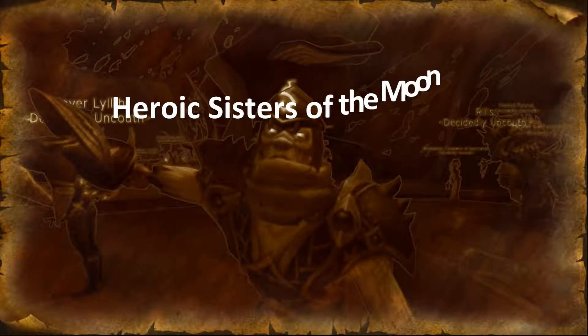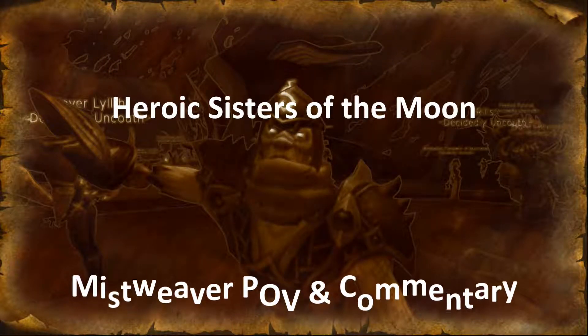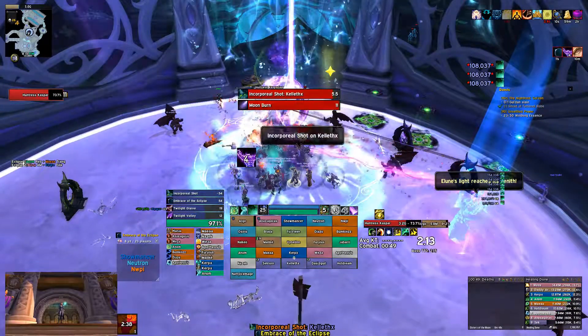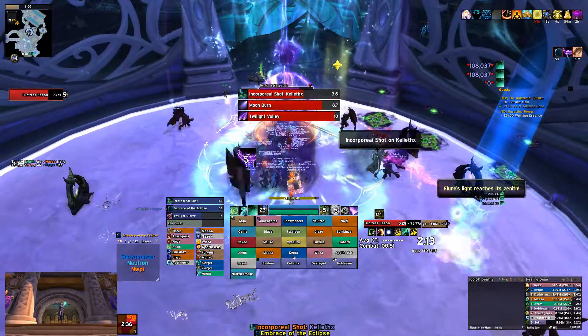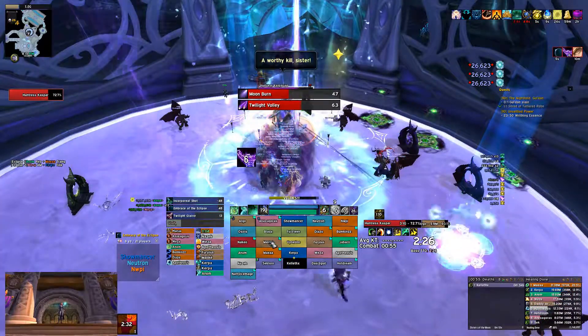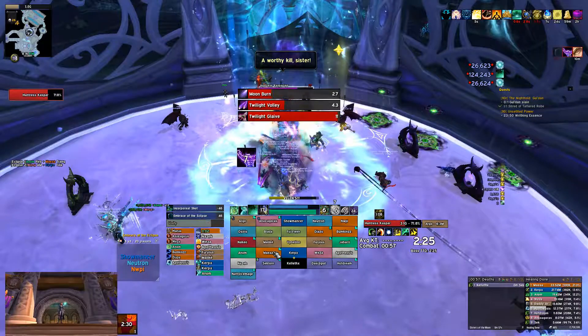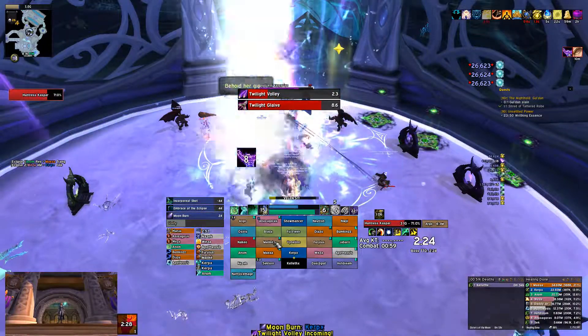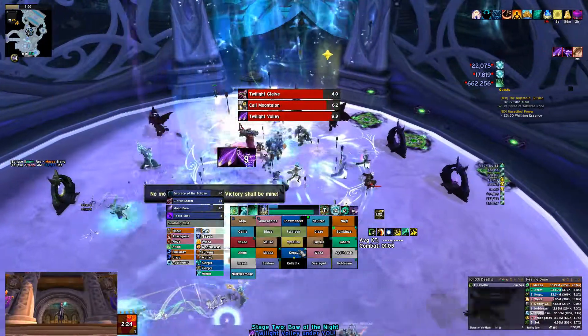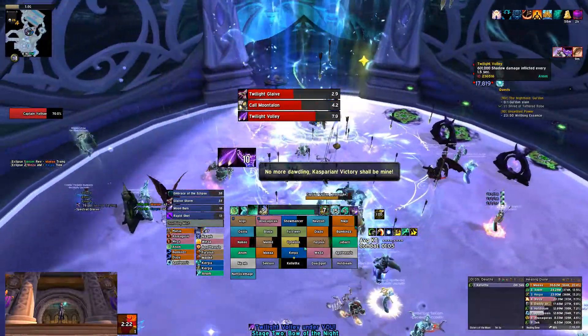Hello, Anomaly here, and welcome to another Mistweaver Commentary. Today we're talking about Heroic Sisters of the Moon in the Tomb of Sargeras instance. This is going to end up being more than likely the fifth boss you guys go after. It has some pretty cool mechanics. The room is actually very small, and I don't know what any of it does, so let's jump in, see how we did in Heroic, and kind of take it from there.